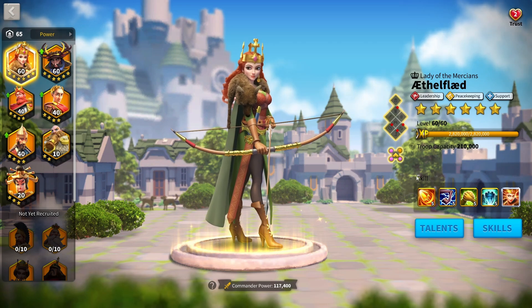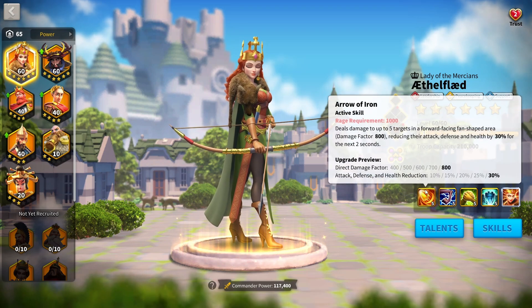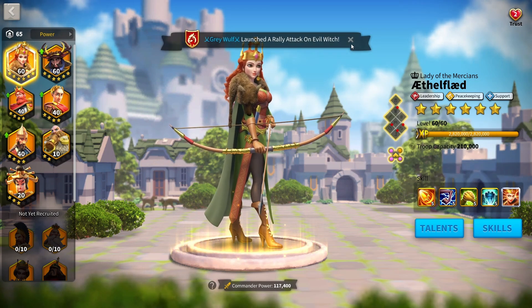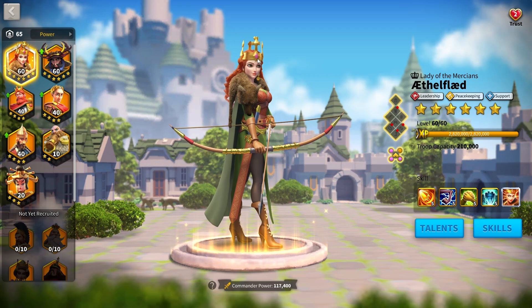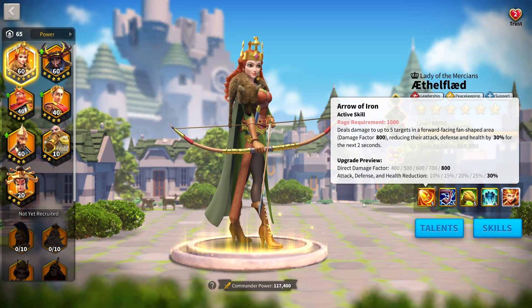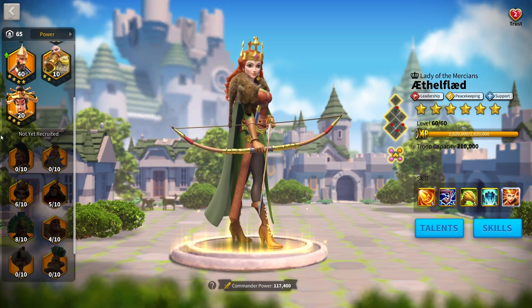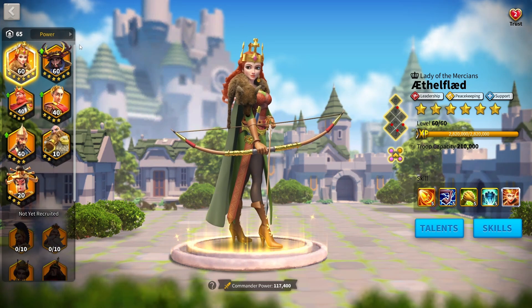When I look at Ethelflaed's kit, I do have one main issue: she doesn't really have anything that makes her completely stand out. The only thing that makes her stand out is her debuffs, and the issue with those debuffs is they only really work with specific commanders because she's a very support-oriented commander. She doesn't have the damage to carry a march to the position it wants to be. As a free-to-play low spender, you need a lot of damage before you can start bringing in debuff-heavy commanders, because if debuffs are the only thing in your march, they're not going to be as valuable.